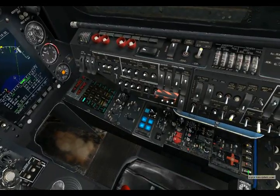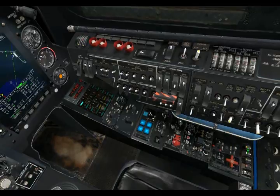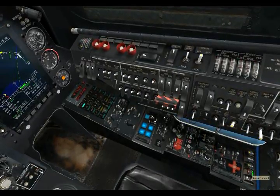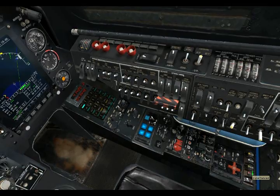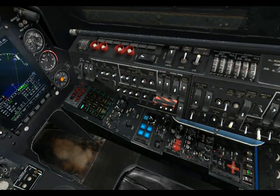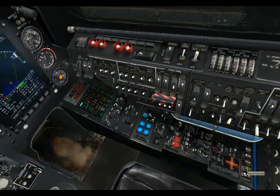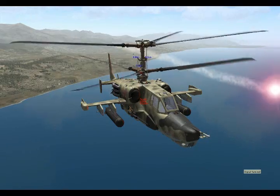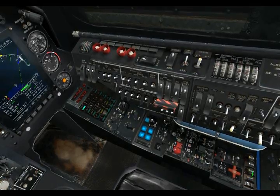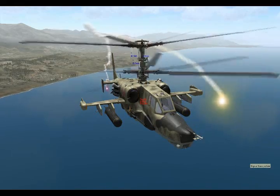We can go ahead and power this system up, and by hitting either the red, green, white, or yellow buttons here, we can release signal flares. These can be handy when you're playing multiplayer and you want to give a visual signal to other members of your flight. I'll go ahead and hit the red button — and you see we have a red flare come up. We can also fire a yellow flare — and there you go, a yellow flare.